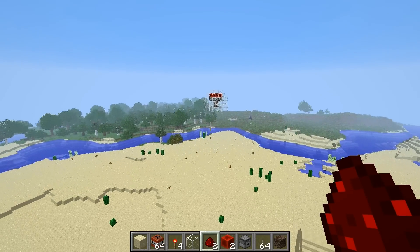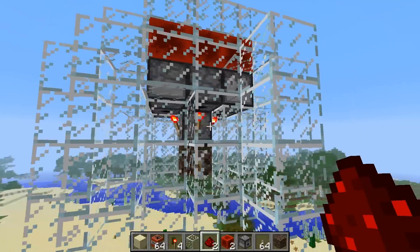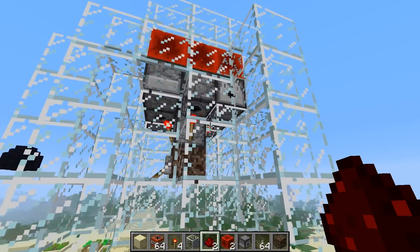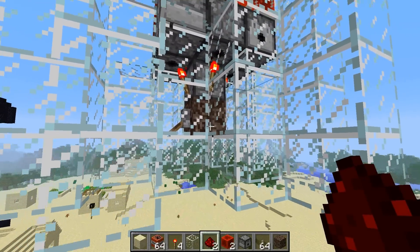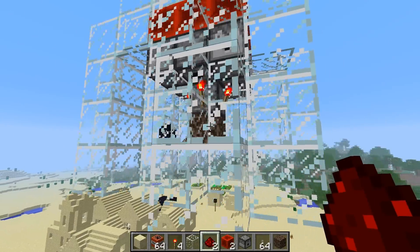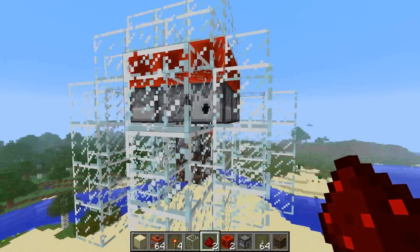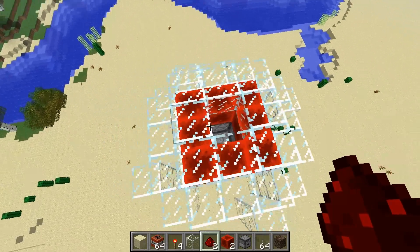I've got another one built over here using glass blocks instead of obsidian, so you can kind of see a little bit more what's going on. There are seven dispensers facing down. The middle one is going into a piece of soul sand, and there's four of them on the sides that shoot out. Then there's a layer of redstone blocks on top.